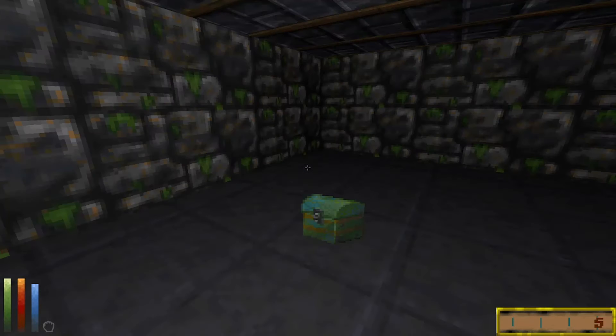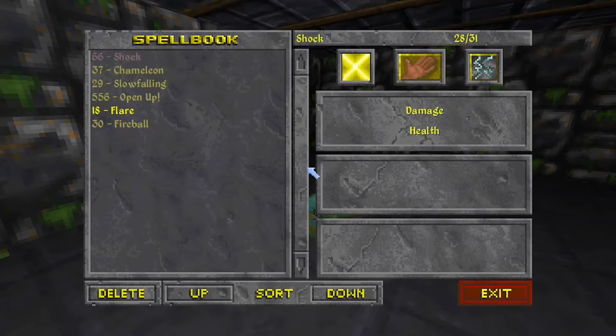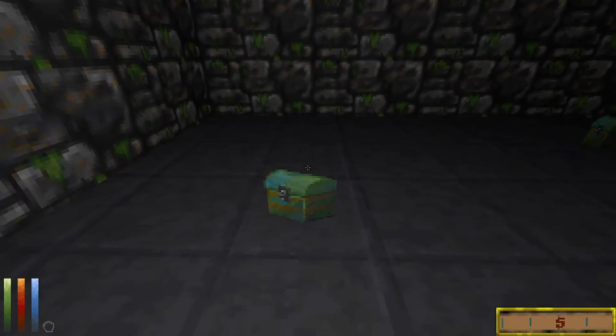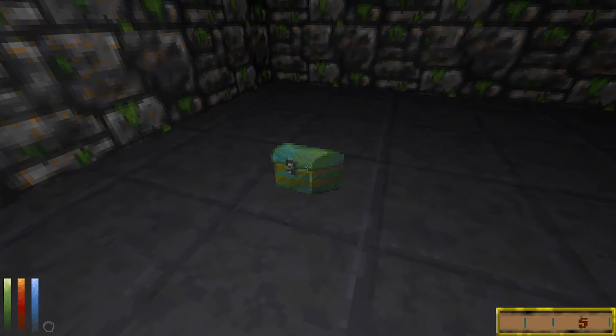It works the same way. Here's an example of what you can do with, say, an Open spell effect. So with Open currently active, you can just click on it and it will open when you have that spell effect ready.